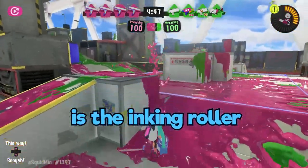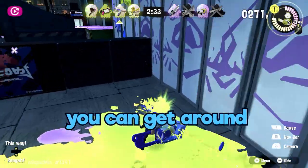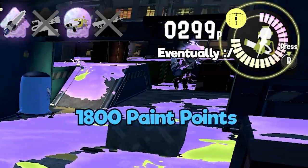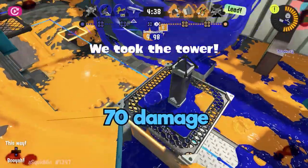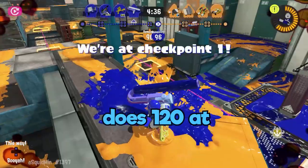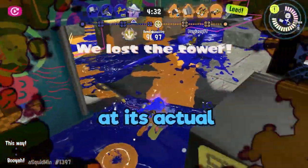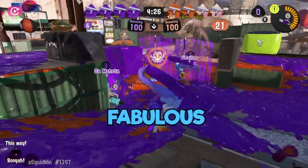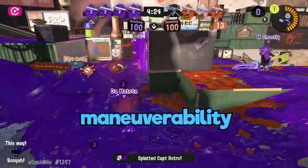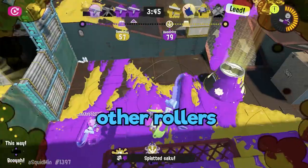The big swig is the inking roller. If you never die and just roll the whole game, you can get around 1,800 paint points. Its horizontal roll does a measly 70 damage, while its vertical flick does 120 at very close range, while 47 at its actual far range. Unlike the dynamo, this has fabulous ink efficiency and fabulous maneuverability. The big swig is very different compared to the other rollers.